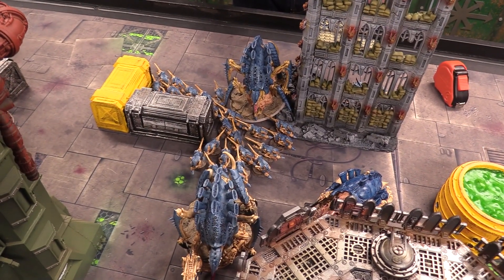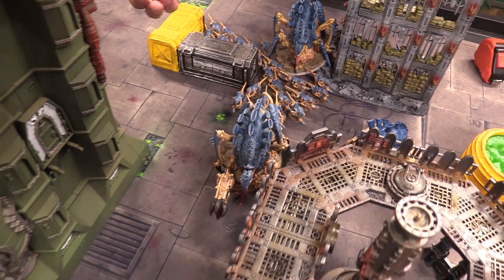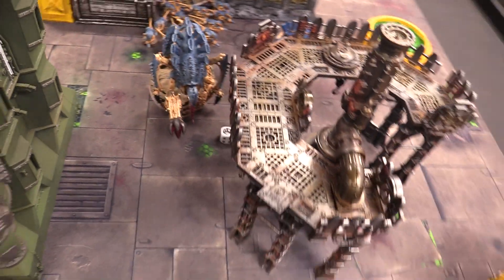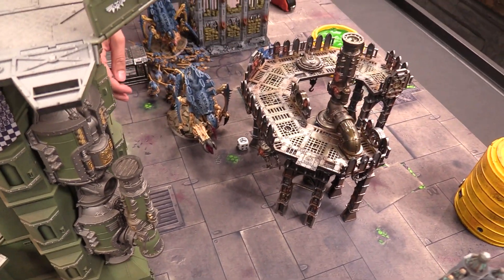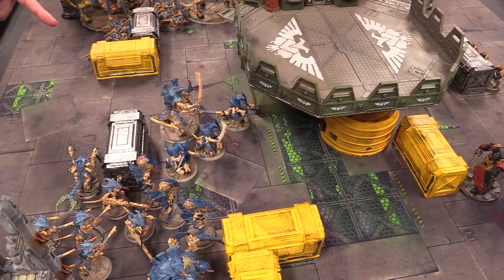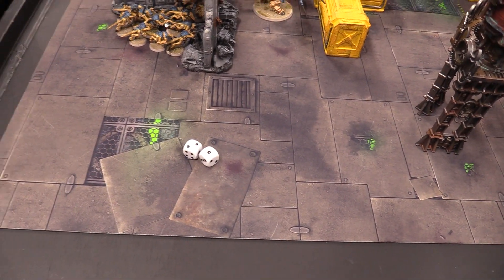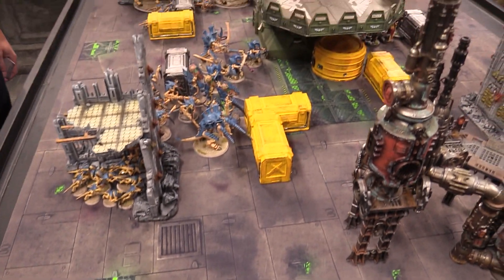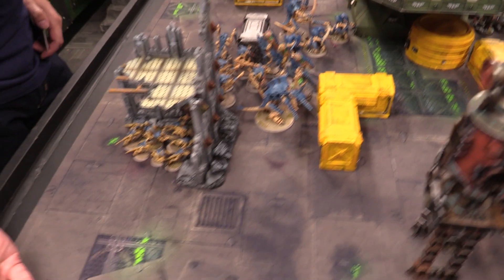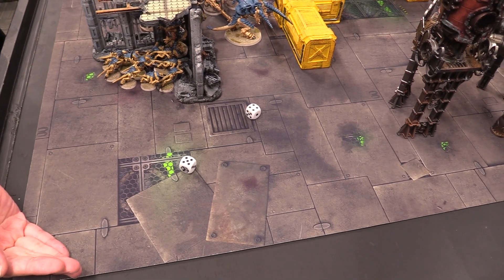Psychic phase begins with the Tervigon trying to put Catalyst onto the Tyrannofex — cast on a six. They roll a nine, so Catalyst goes on. The Hive Tyrant next goes for a Smite on the dreadnought — not enough. Then the Zoanthropes go for a Smite and get a big bonus, rolling over 12 — that's a super smite, D6 plus three damage.